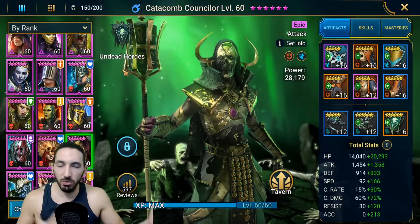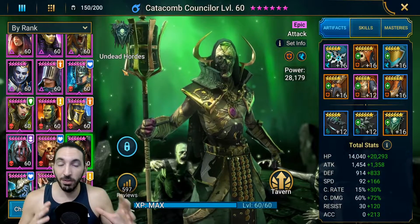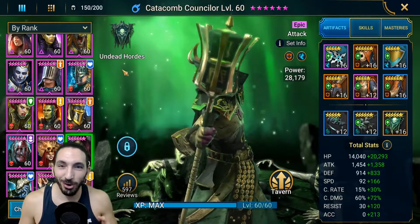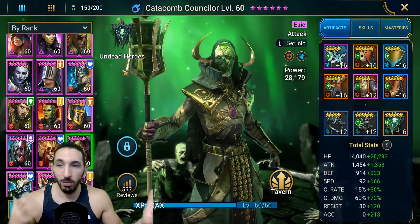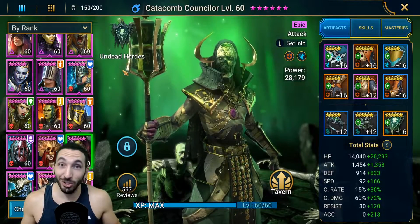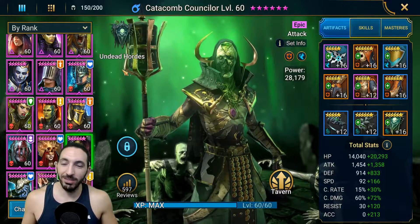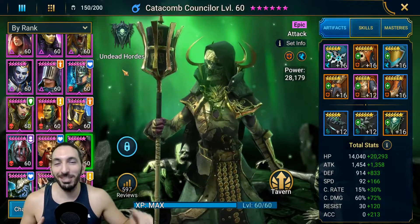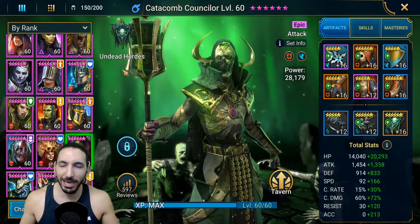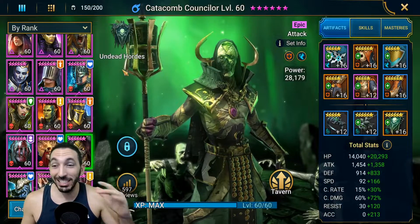Once we select those 30 champions, six will be randomly selected using a randomizer to form my team. But before I finalize, my opponent — Stew Gaming in my case — can apply a veto: he blocks one champion out of my six. So if Arbiter comes up in my six, Stew can say 'no, take Arbiter back' and I pick another through the randomizer. It's six champions total and it's going to be very hard to win battles.